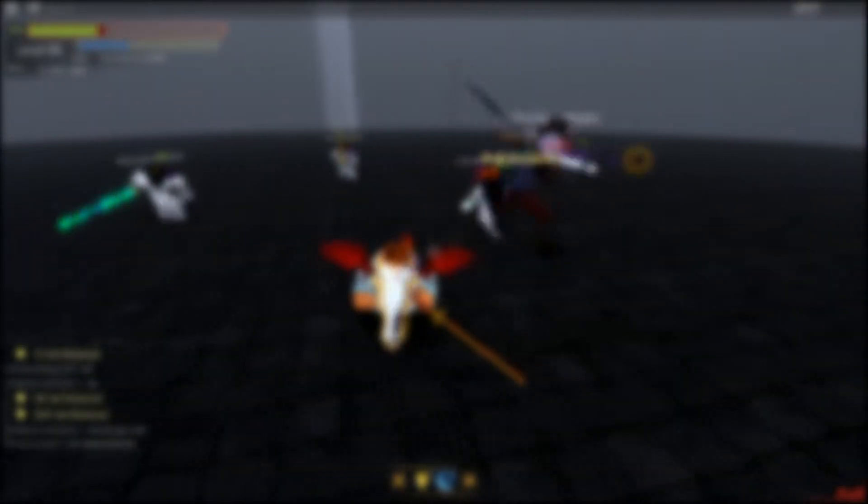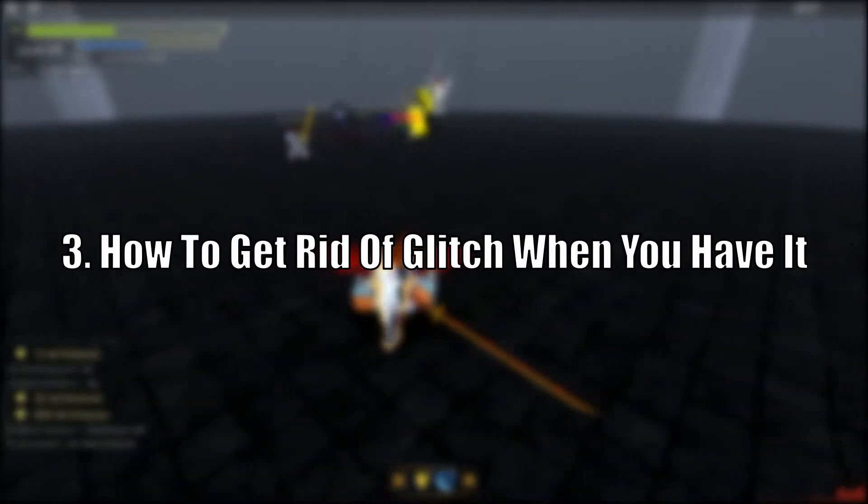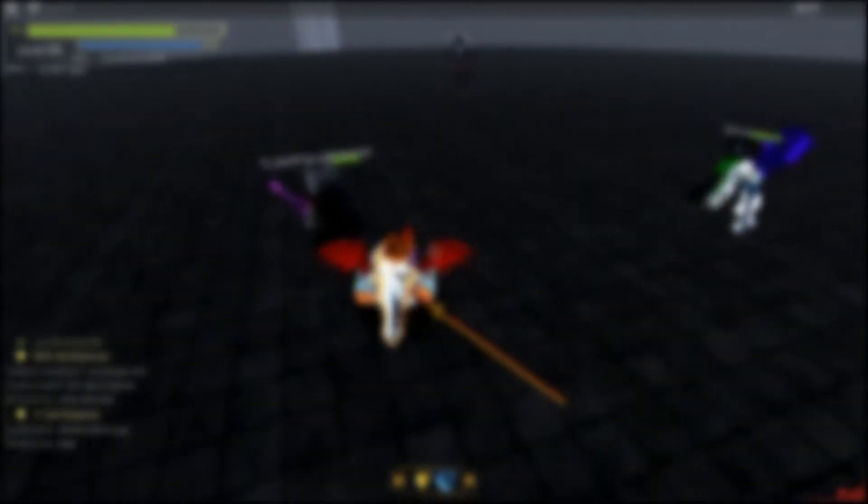Now for the third and final thing: how to get rid of the glitch. This is the easiest one — all you have to do is leave the game and rejoin. It's really annoying when you have the glitch because you may be at the boss and then have to run all the way back, but it's the only way to get rid of it.